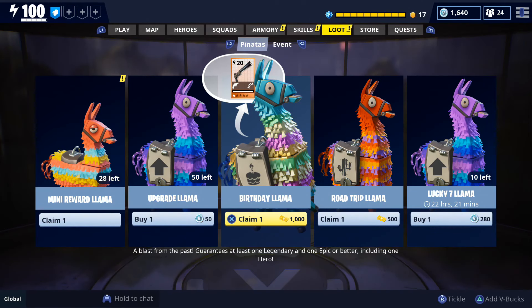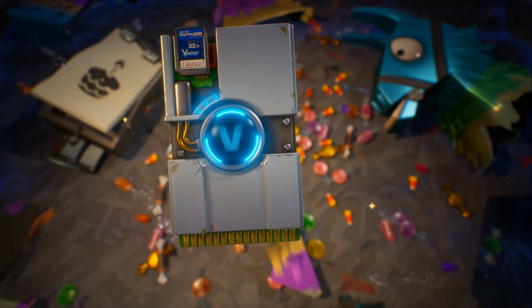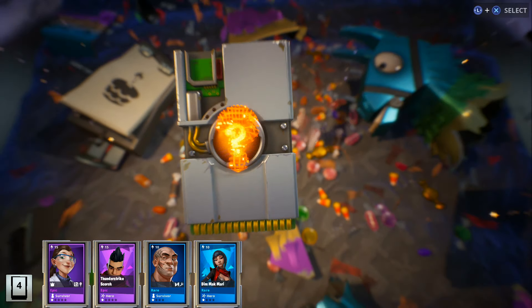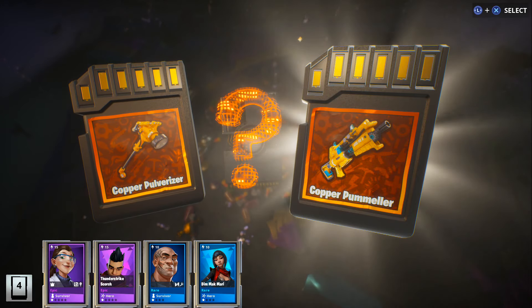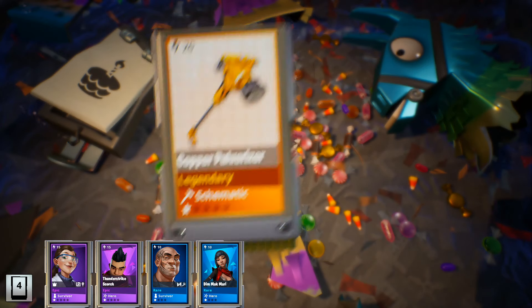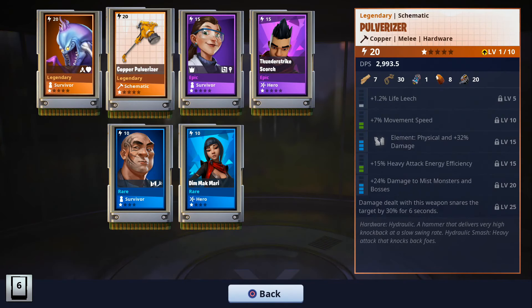Both of these legendary items are things we already own — we already have the Copper Whisper as well as a couple of Berserker Soldiers, not this particular skin, but we did already own a couple. Let's go ahead and open what I thought was the last llama — Thunderstrike Scorch, a legendary, and then we have to choose between a Pulverizer and a Pommeler. We already have both, so let's go with the Pulverizer — it's one of my favorite melee weapons. We also got a legendary survivor. When you own everything, you just get duplicates.